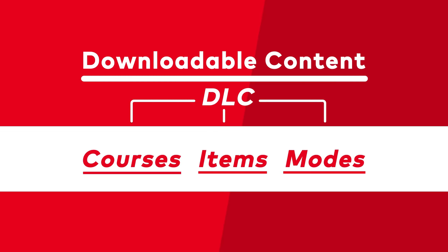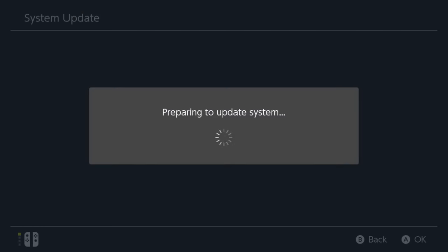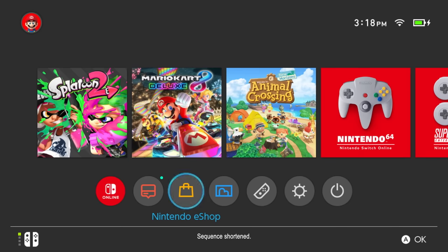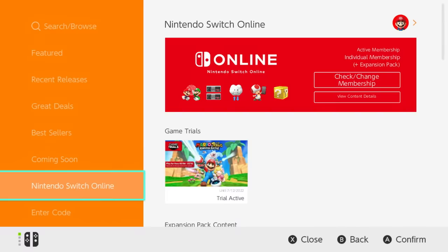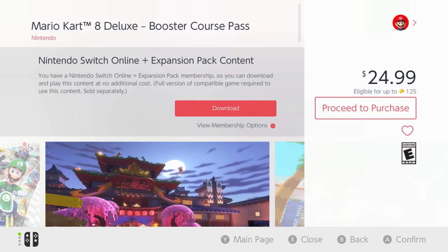There are a couple different ways to access your DLC benefits. First, make sure your Nintendo Switch system is connected online and updated. Then, open up Nintendo eShop — it's this orange icon right here. Scroll down to Nintendo Switch Online, select the Expansion Pack content you'd like, then download it to your system.